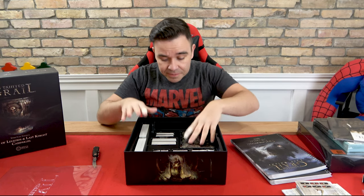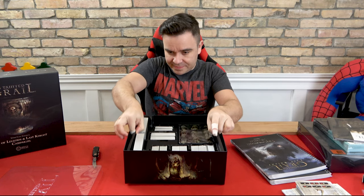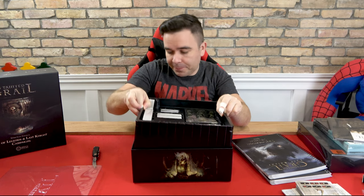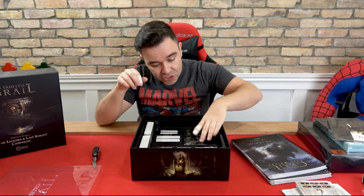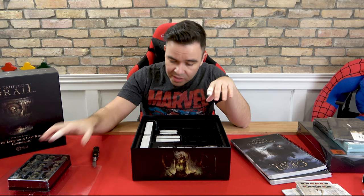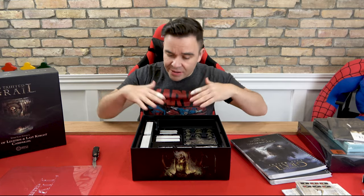We got some minis, we got some cards. Let me check underneath. Nope — those little finger grips fooled me. So we got the minis — let's separate those. We'll go through all the cards.